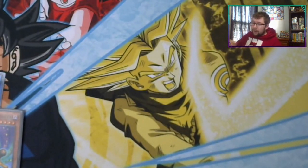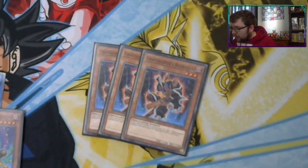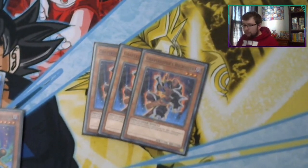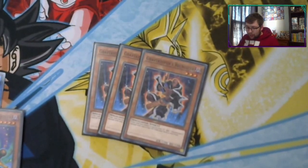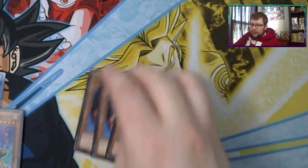Next we have three copies of Gravekeeper's Recruiter. Pretty solid card. When this card you control is sent to the Graveyard, you add one Gravekeeper with 1500 attack or defense or less from your deck to your hand, which is actually a decent amount — almost every Gravekeeper can be added from your deck to your hand. So when you sacrifice this, or when it's destroyed by battle, it can instantly proc, which is super nice.